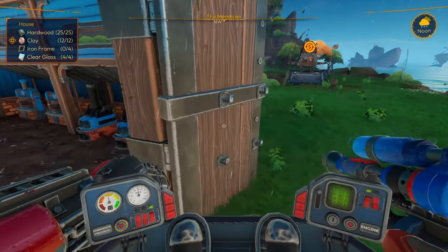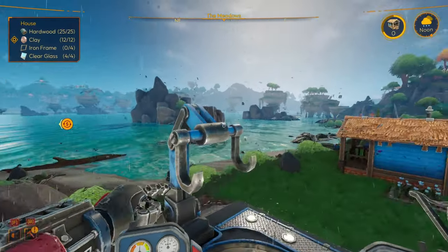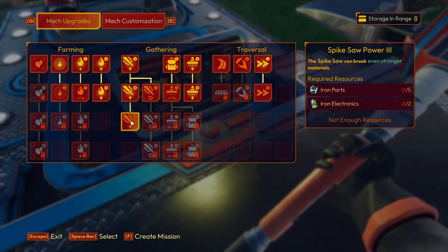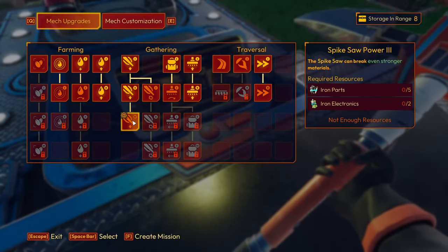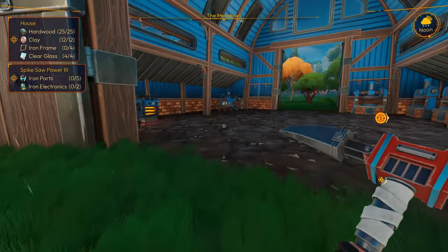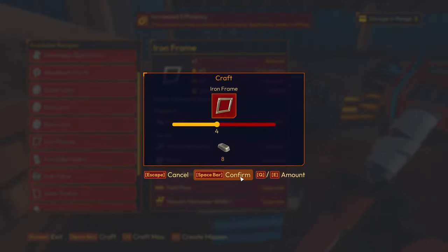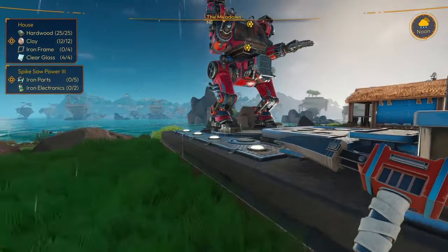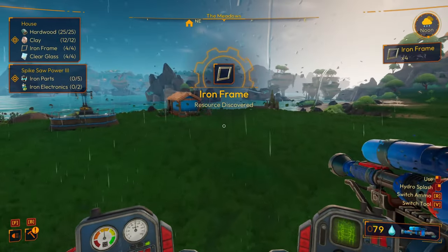We need four iron frames to build the house. However I don't want to do that yet until I know we can build — I have the memory of a fart. What the hell were we trying to do? Oh we definitely need that. So we're gonna put that on there as well. For the house we need four iron frames and I don't think we can build those. Iron frame — can we make four? Yeah we can. I need the mech. Iron frame resource discovered.